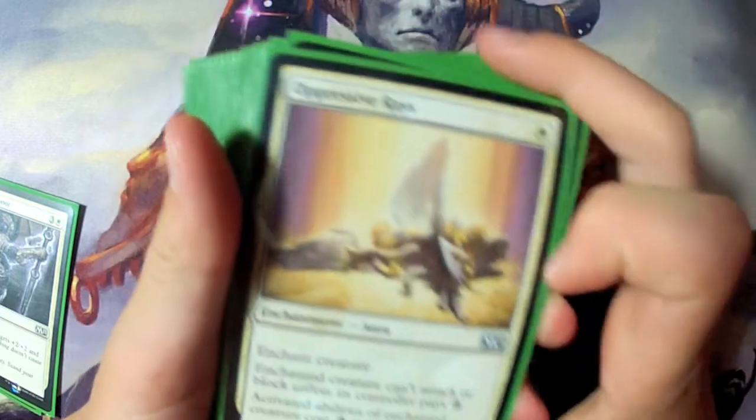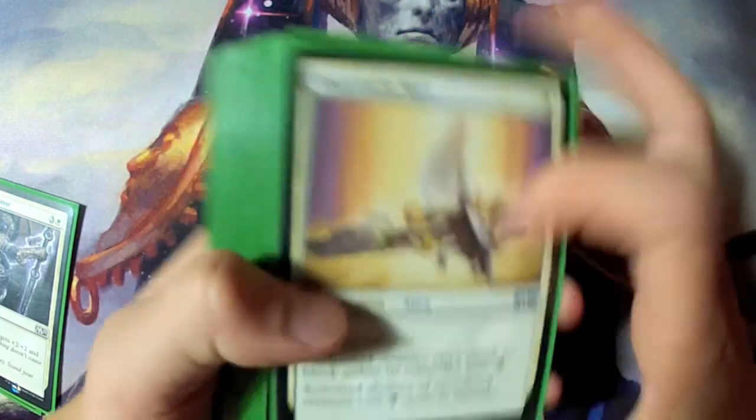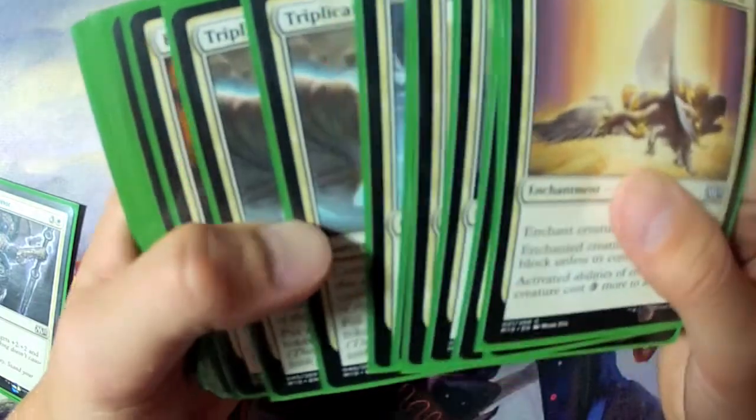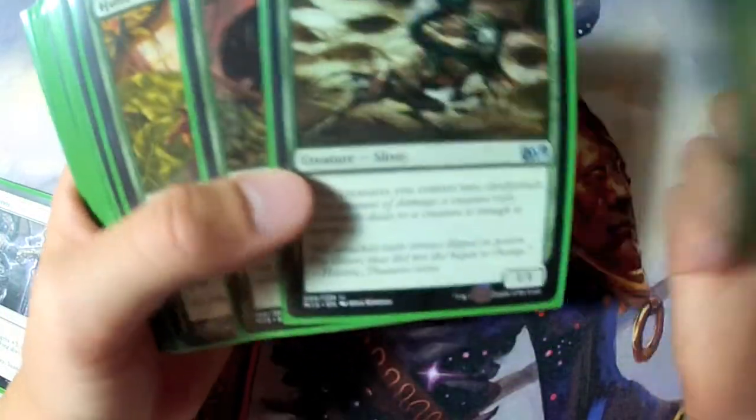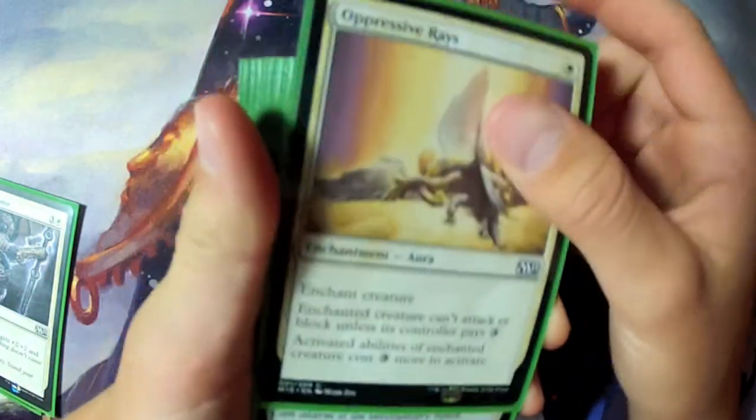One Oppressive Rays — this was like my only sort of removal in the deck. I also had Venom Sliver and Hunt the Weak, but other than that this was really the main spell.